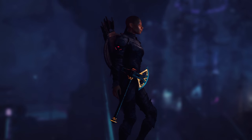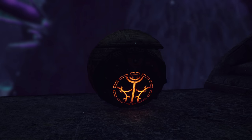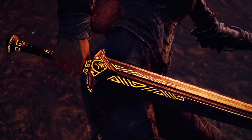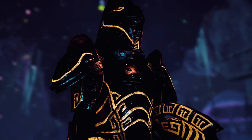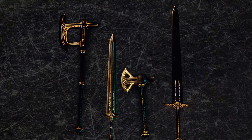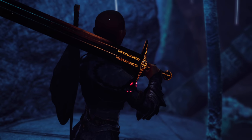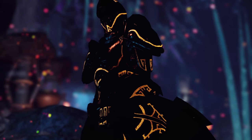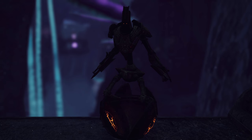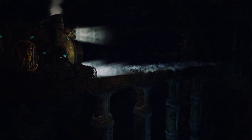Next we're going to go over some smaller changes and additions that enhance the already existing content found around Blackreach. Dwemer Tech Glowmapped, Dwemer Weapons Glowmapped, and Dwemer Armor Glowmapped are mods which add some more illuminated glow-in-the-dark textures to the existing Dwarven items and enemies, which helps them to stand out in the dark depths of Skyrim's ancient Dwarven city. And finally, to top this overhaul off, we're also going to be using the Blackreach Railroad mod.